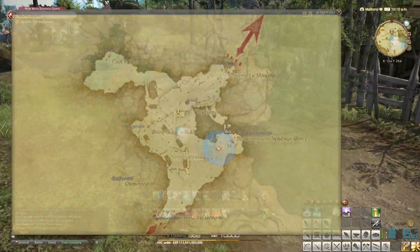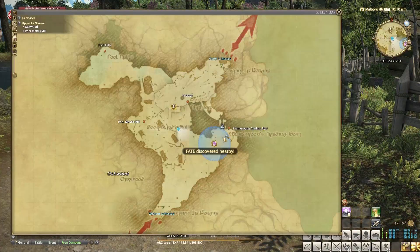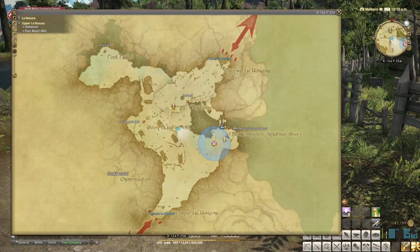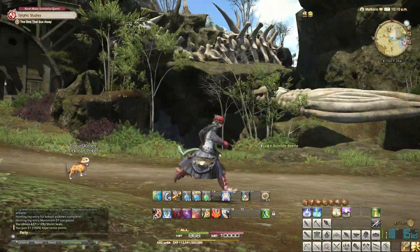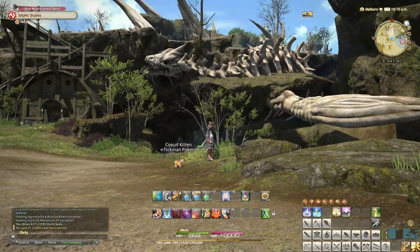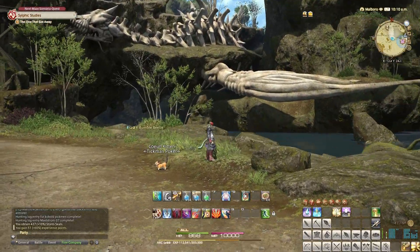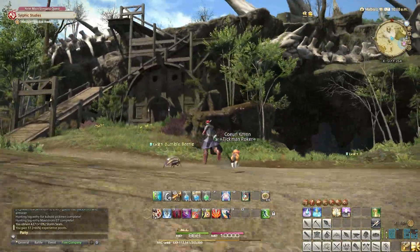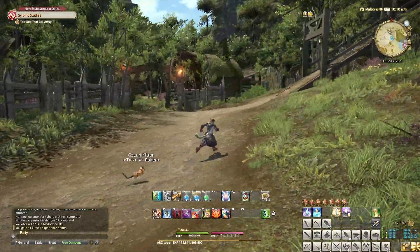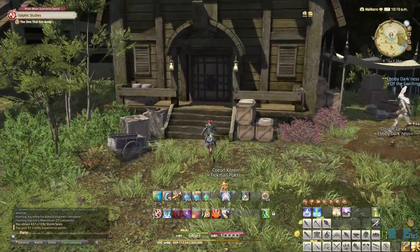Welcome back everybody, we are in Upper Lanoscea up here at Thalos. There's a little shed underneath a giant skeleton — I don't know what that is, a whale or some sea creature — but it's a well intact skeleton. Let's go see what this researcher has got to say, or wants us to do.